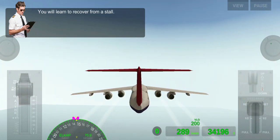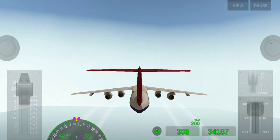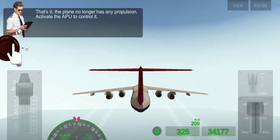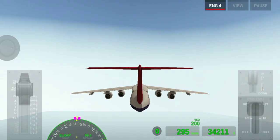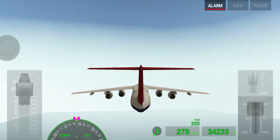Now we are going to learn how to recover from stall. Our assistant is going to turn off all our engines, and now we turn on the APU so that all our controls are still working without engine power.